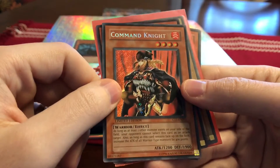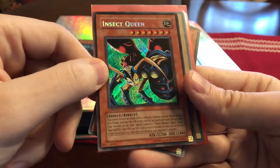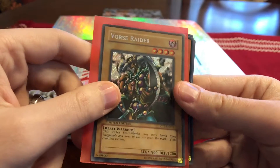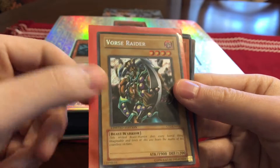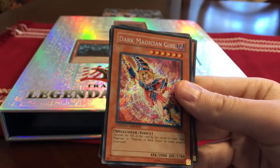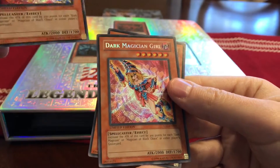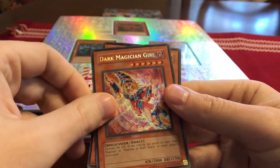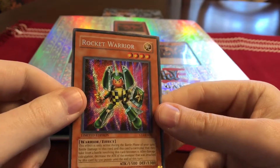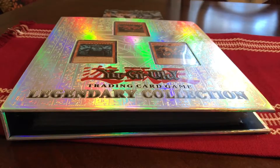These are from 2004: Command Knight, Insect Queen, Vorse Raider — that one's in a red sleeve because I actually use it in one of my decks. Dark Magician Girl — I have two of those — and Rocket Warrior. So those are my tin cards.